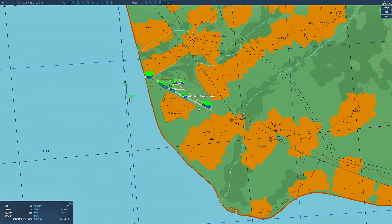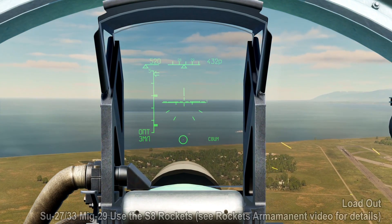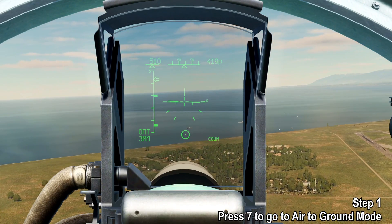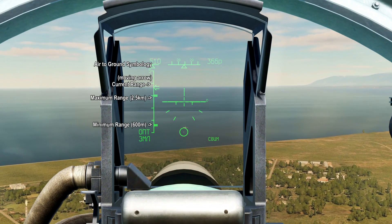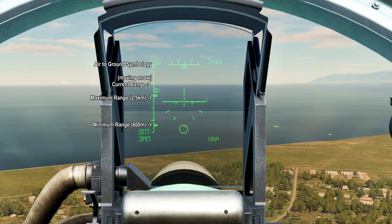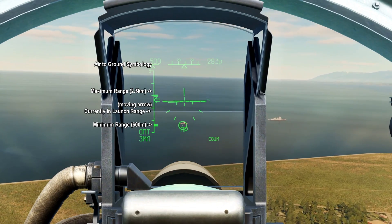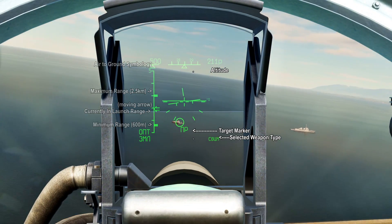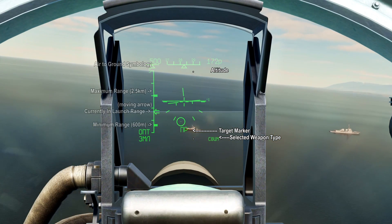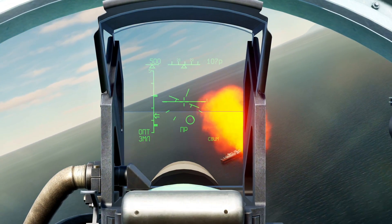Let's jump into the cockpit. In all the Russian planes and FC-3 planes, you press number 7 to go into air-to-ground mode. Your symbology will change. On the left side, you're going to have an arrow that comes down, and once it's between the two solid boxes on the left side, you are within firing parameters. The top is the maximum launch range and the bottom is the minimum launch range. In the center, you'll see your targeting reticle that floats around on the screen based on your bank and flight. In the bottom right-hand corner will be the selected weapon type, which you can change by pressing D.